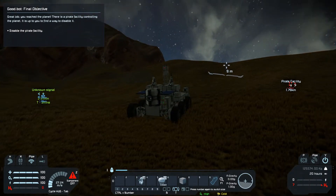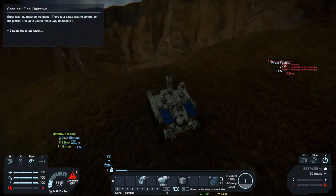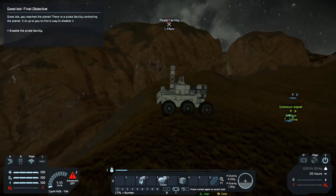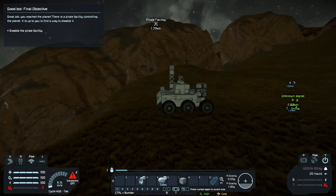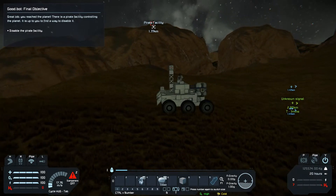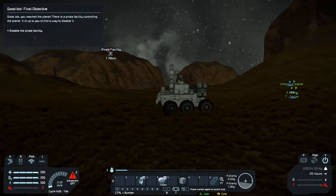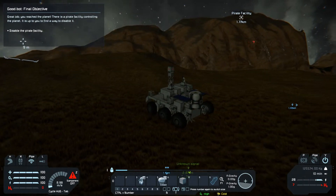That doesn't look like I can really get over that mountain this way — I'm going to have to go around, which means I'm going to have to go underneath the turret of the pirate base, and I don't know if I'll be far enough away. Or maybe I'll just give it a pre-emptive strike with my turret, and that'll be it.